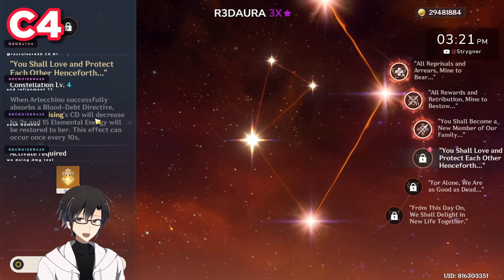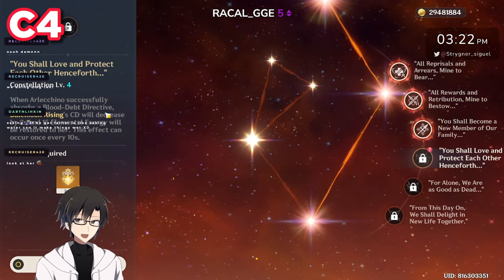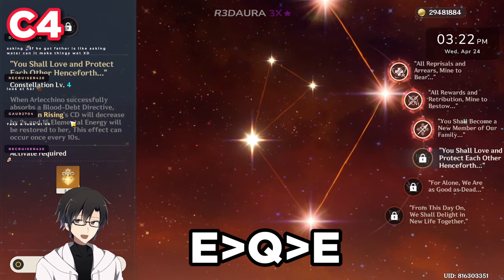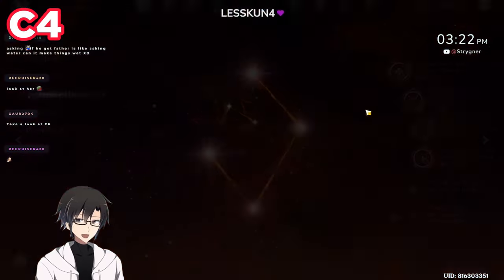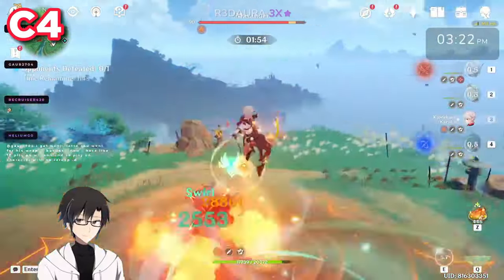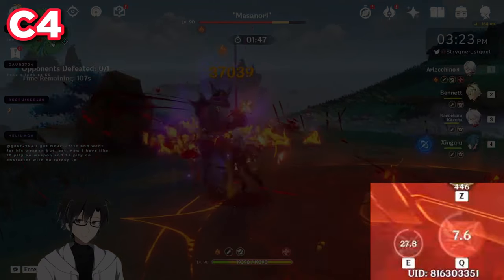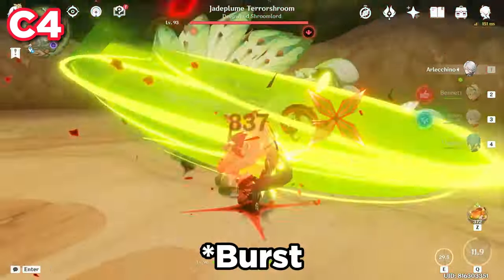C4: When Arlechino successfully observes a Blood Debt Directive, Balemoon Rising's cooldown will decrease by 2 seconds and 15 elemental energy will be restored to her. The best way to test it is to use E-Q-E and then observe the energy. C4 provides a bunch of quality of life to Arlechino, completely negating the need for any required energy recharge and enabling her to reduce the cooldown for her burst. When testing this on day one with Masanori I wasn't able to proc the burst cooldown reduction, but I did get 15 energy, so I tested it again with the chicken and was able to see that the skill cooldown reduction actually happens.